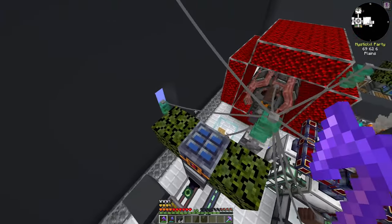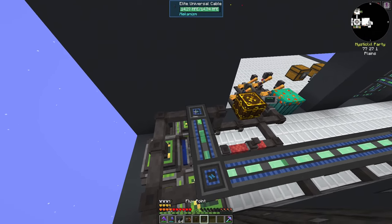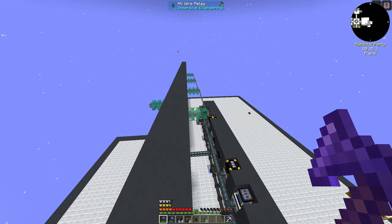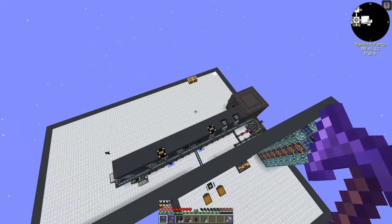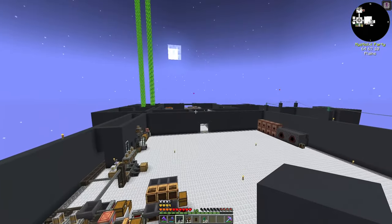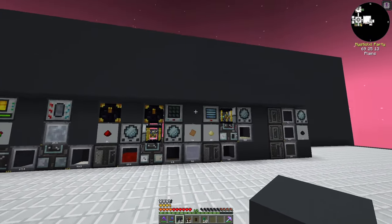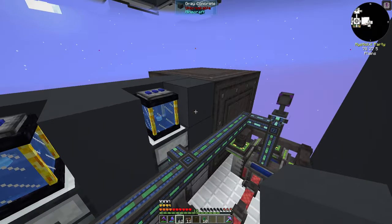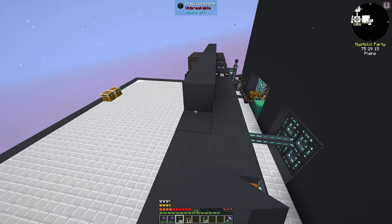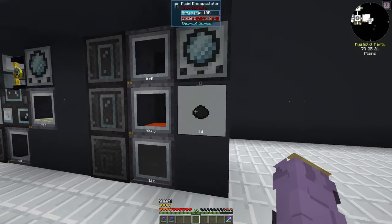With an extra flux point I can remove the need for all these power cables going willy-nilly around the base. I'll set a flux point down here on my network and destroy all of these cables — I don't need them anymore. They're just ugly. I don't mind them in an immersive engineering style base where you build with the rods going through the center, but I didn't plan for that here. I want that nice clean factory-esque look. I have 14 dielectric paste — I just ran out of mana-infused copper down here.